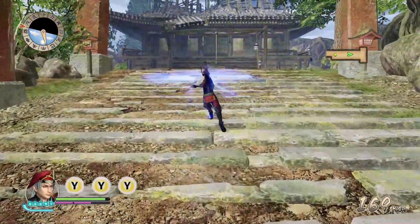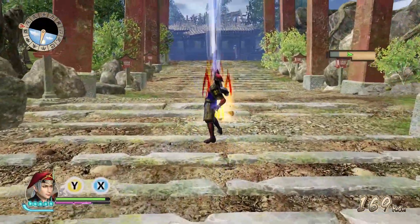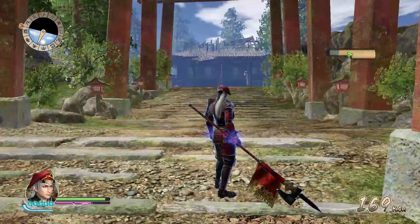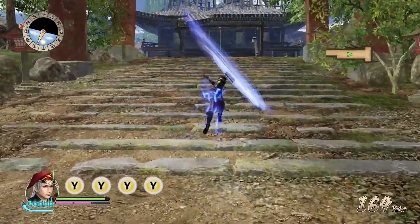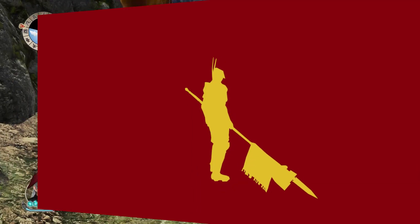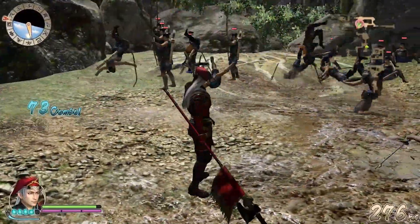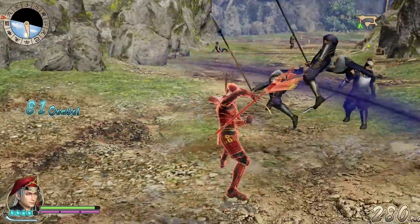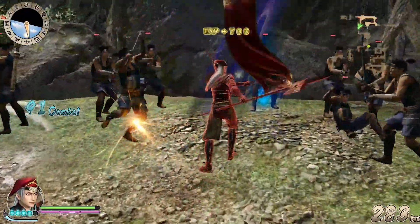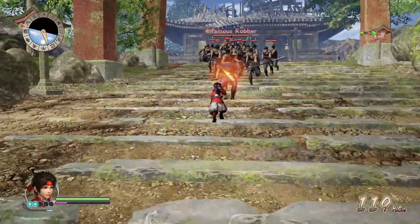Hyper attacks are done by pressing Y while you're neutral, and hyper attack finishers are what charge attacks are to normal attacks. You input Y to initiate a hyper attack, and then input X to finish off your string with a flashy move. Along with these attacks, they also have special abilities that are triggered with the right bumper. Some are more interesting than others — Masayuki's special ups his damage output but reduces defense, while his son Yukimura charges up his spear before dashing straight into the fight.